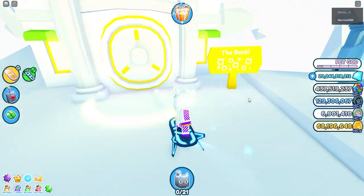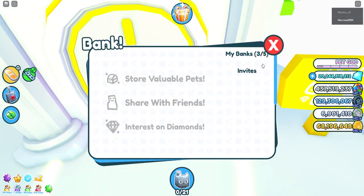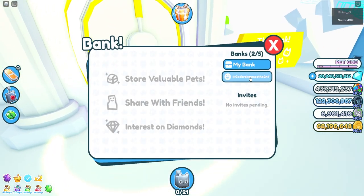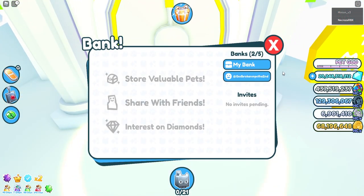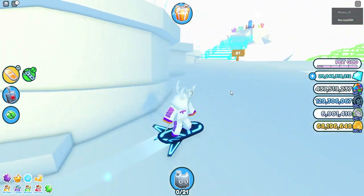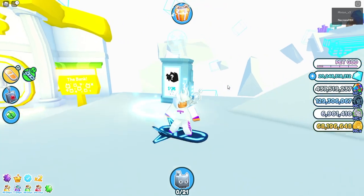Also, no one found the code I had on screen in a previous video. So basically, anyone who invites me to their bank I will give them a Pixel Wolf or something to help them out. I might put a Huge pet in some inventories, and also some gems — like 100 million gems. So make sure you guys invite me, and I'll help you progress as much as I can.